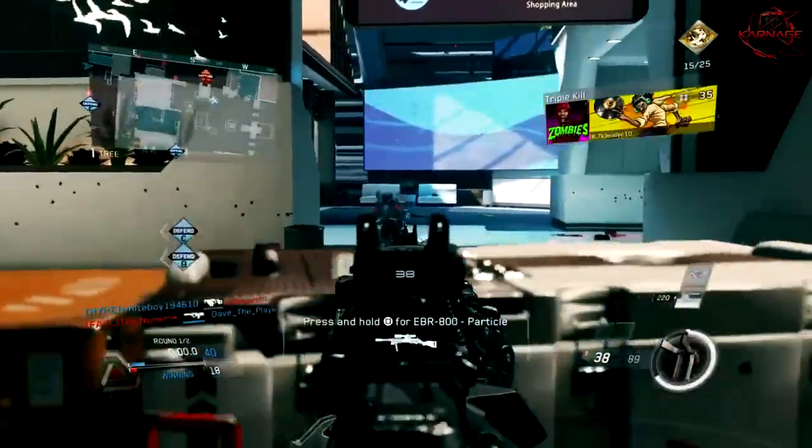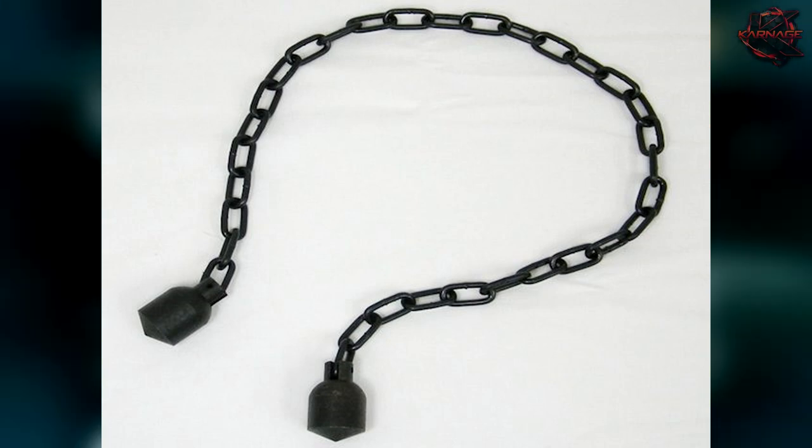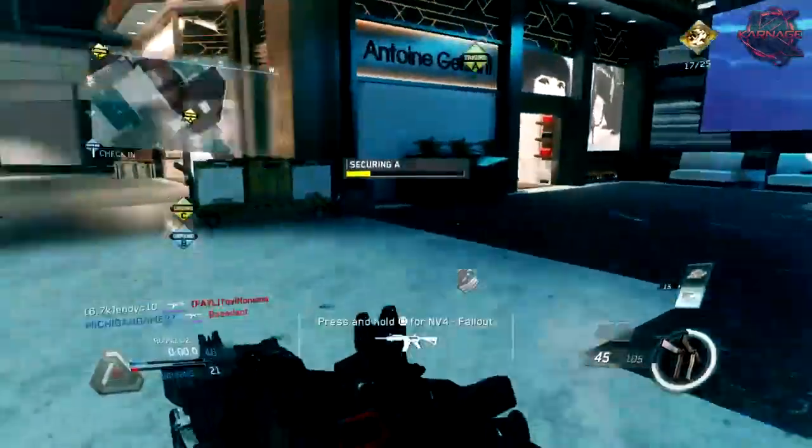Pretty intense. The third one is chains and weights — basically a chain with two weights on either side. The side used as the weapon would usually have a spiked weight or a bigger weight, so pretty intimidating and pretty gruesome. There are some crazy weapons that they used back then, though this one's not really too interesting.